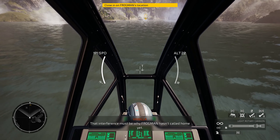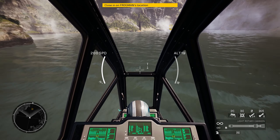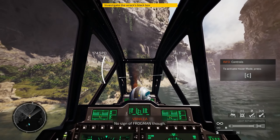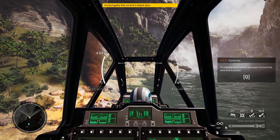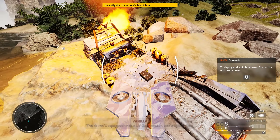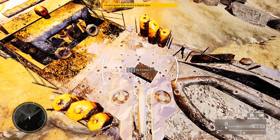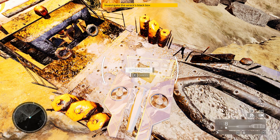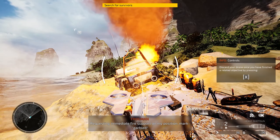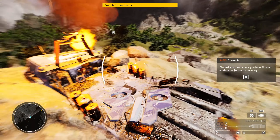We're approaching the last known coordinates. This is Handyman - I'm getting a lot of static, are you reading me? We reach Handyman but are receiving severe interference on long-range comms; short range seems nominal. That interference must be why Frogman hasn't called home. I see a smokestack of wreckage - that's one of Frogman's small craft. No sign of Frogman though - the expeditionary force has been attacked!